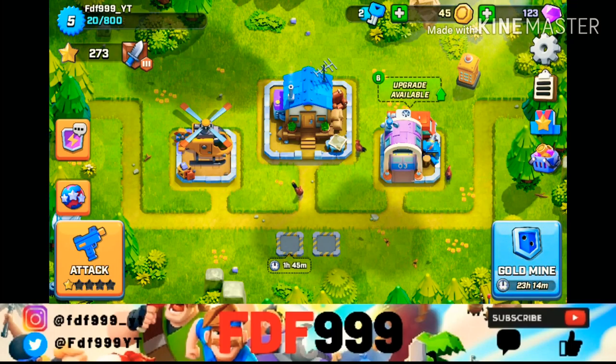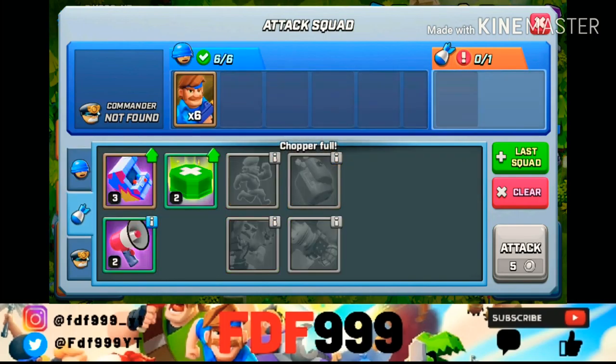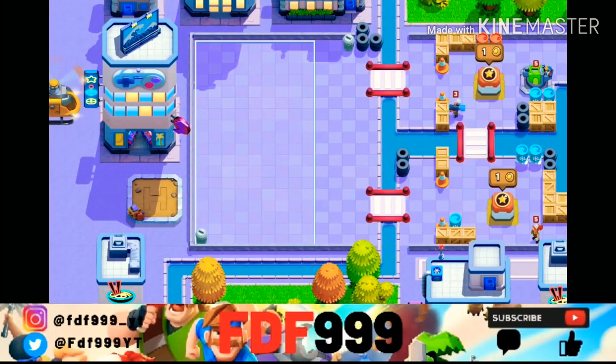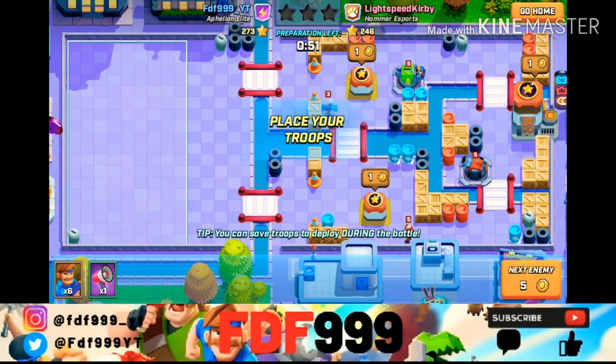Now let's get into the challenge. I'm going to attack using just one type of troop plus a rage spell and see how well I can do. This first troop would be like your barbarians — the basic first troop you get.